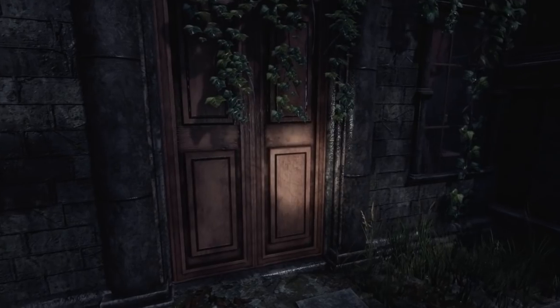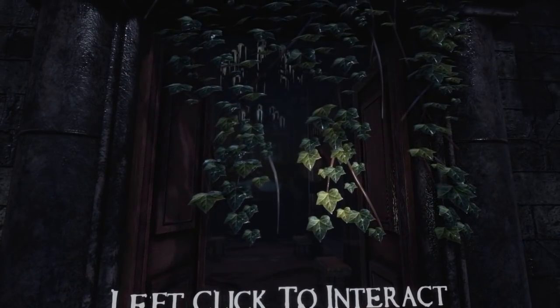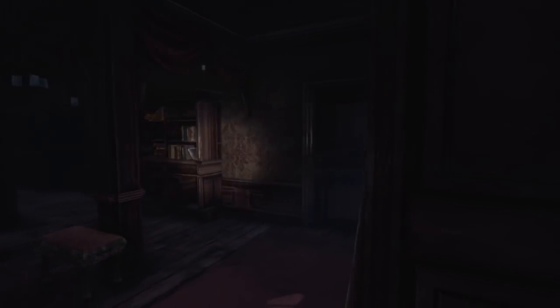I guess I've been putting this off for a little bit too long. Let's go inside — it looks like we don't need a key for the front door. Here we go. This does look like a pretty big place — how many floors has it got? At least two.